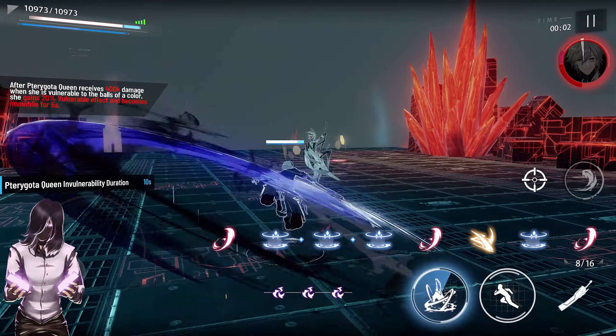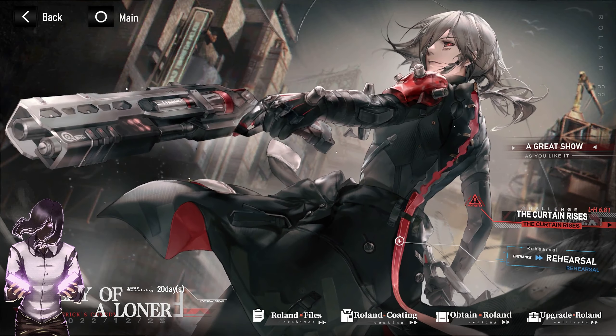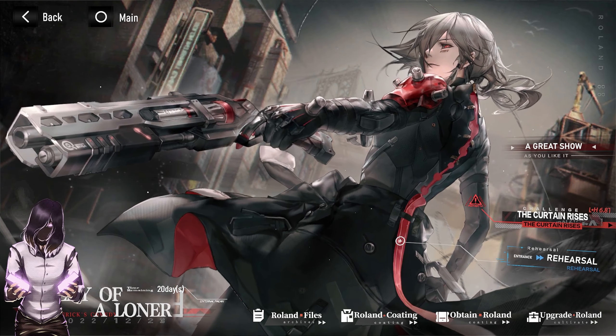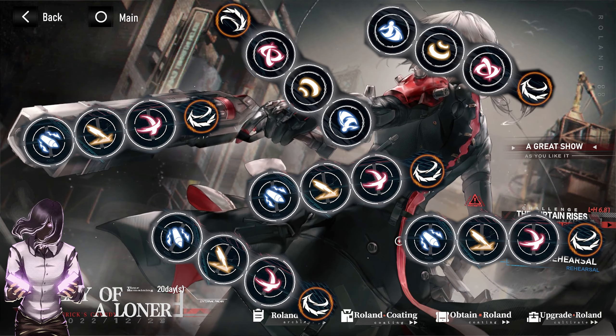Roland's QTE is his swinging move and it will look like this. To summarize quickly: all you need to do to play Roland effectively is combo your basic attack, use the white orb, generate normal orbs, use those orbs, pop your ultimate, use more orbs, and rinse and repeat. Done.